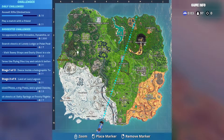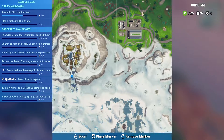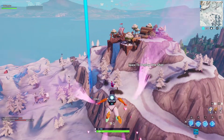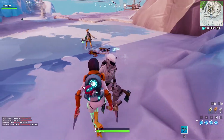Once you are in a game, bring up the map and just below Viking Village there will be the frozen waterfall. Go ahead and mark it and start to make your way there. Once we get closer to the waterfall, you'll notice that there are two sections — one is on the ground and one is halfway up the hill. You want to land halfway up the hill. This is where the Fortbyte will be.